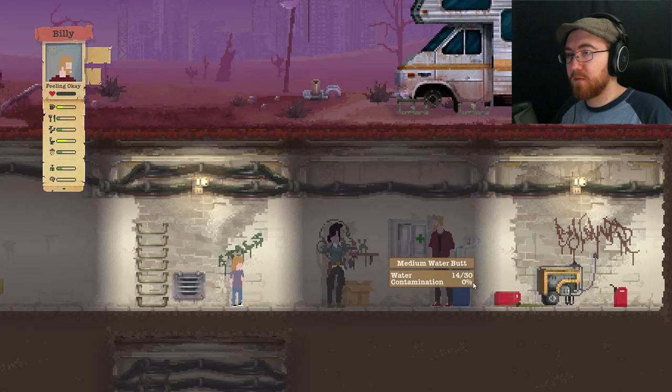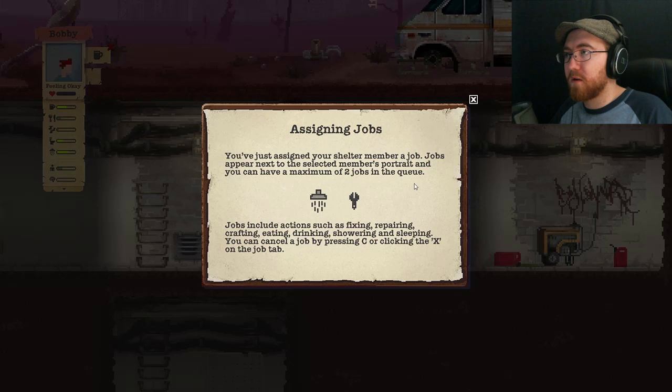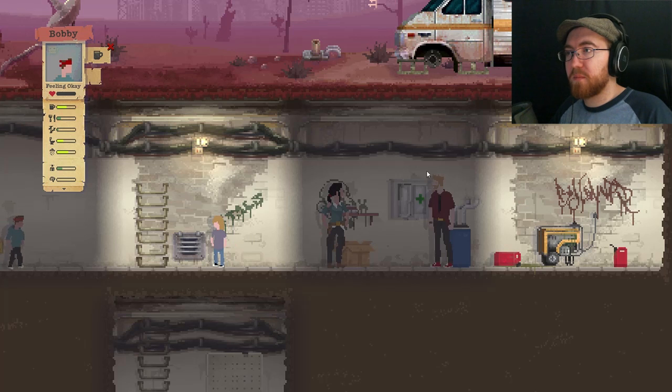Explore and gather resources by using the radio transmitter to set up an expedition. Expand the shelter and build new items with the workbench. Your next step might be to explore, to build, or check on your family — how you survive is up to you. Jobs appear next to the selected member's portrait and you can have a maximum of two jobs in the queue. Jobs include actions such as fixing, repairing, crafting, eating, drinking, showering, and sleeping. You can cancel a job by pressing C or clicking the X on the job tab.